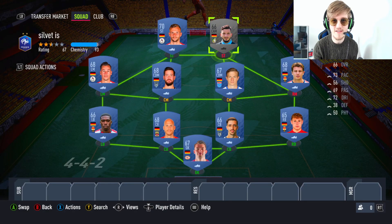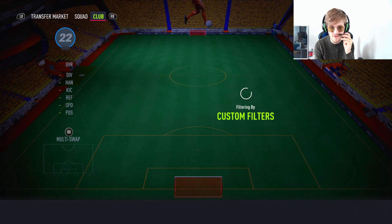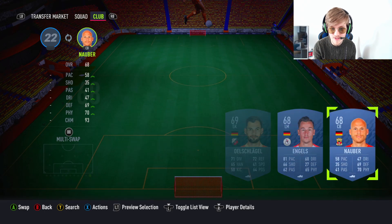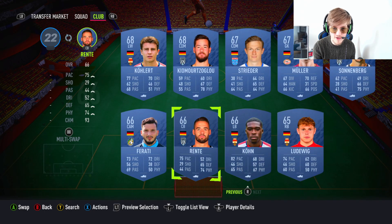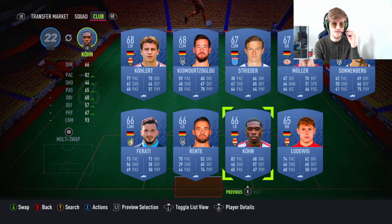There's the silver Eredivisie team. If you look at the concept players for the silvers who are German in the Eredivisie, you have a few choices. You can use a left back, right back, or goalkeeper — it really doesn't matter, it's squad battles. Just get your objectives done and use the AFK glitch.